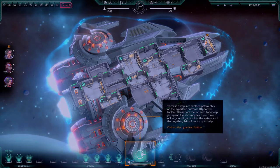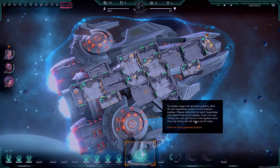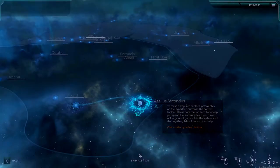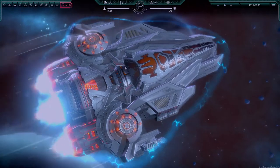To make a leap into another system, click on the Hyperleap button in the bottom toolbar. Please note that on each hyperleap, you spend fuel and supplies. If you run out of fuel, you'll get stuck in the system — the only thing left will be to cry for help. This is a star map used to travel between systems and to pin your current location. This map is divided into sectors. When you move from one sector to another, it can change your bounty level. If the local bounty level in a new sector is lower, it can gain you some precious time. So we're just going to Zerp over here.